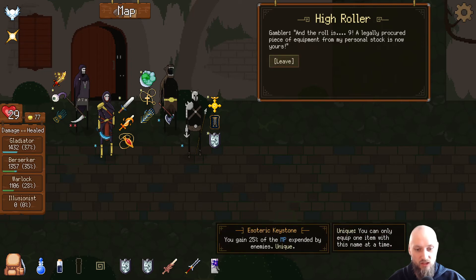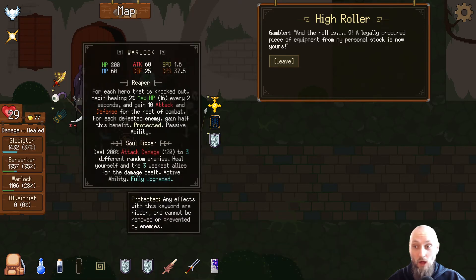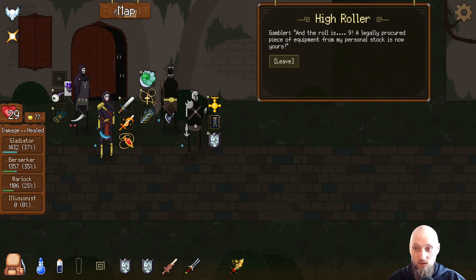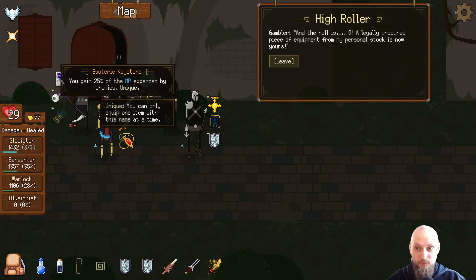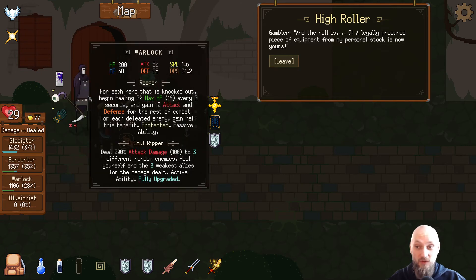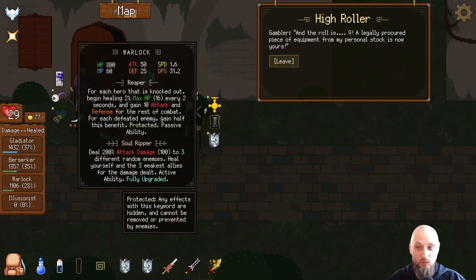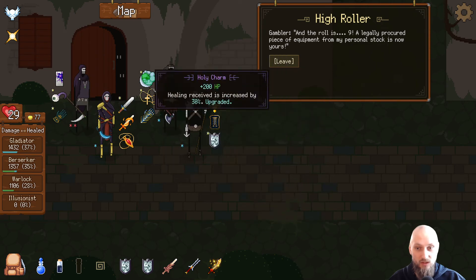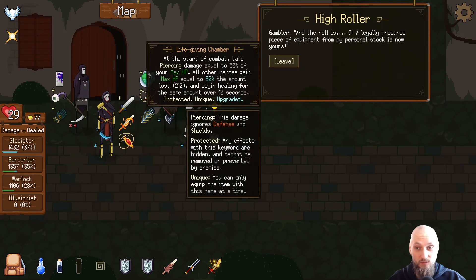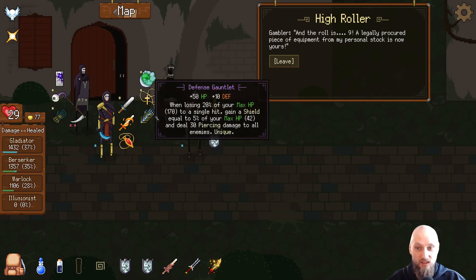Electric keystone: you gain 25% of MP expended by enemies. Oh, get rid of that and put that on him — that's gonna be a lot of MP. Go crazy with the healing! We could do this combination on someone else — the Illusionist — but I just feel like the Warlock is better with it. This guy could go completely crazy with that build but I feel like he needs health and stuff to actually survive.